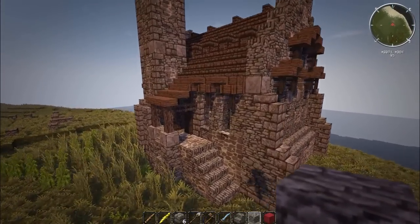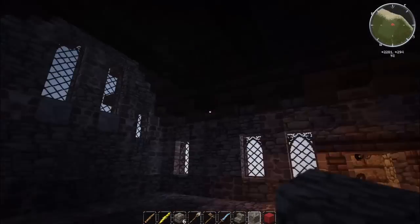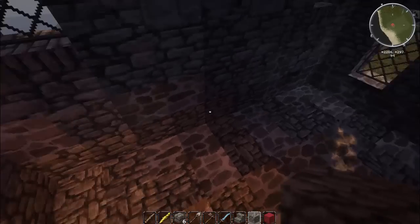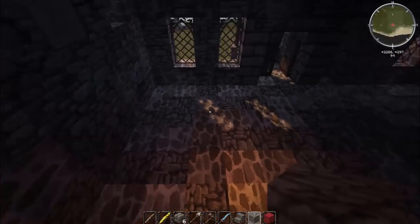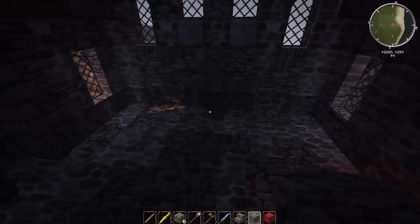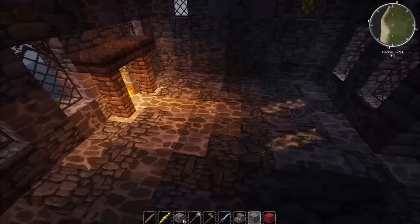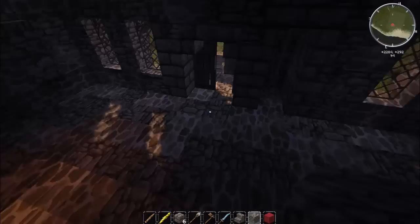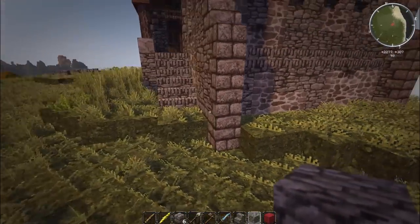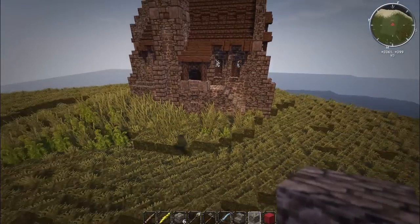It's a chapel, not supposed to be a full church — just big enough to hold whatever you want in here. I haven't done the interior; I'll leave that to you guys. You can imagine an altar at the front, a little fireplace to keep it warm, a couple seats, maybe a small place to present offerings, or even an entrance underground beneath the chapel.